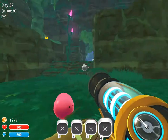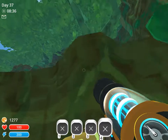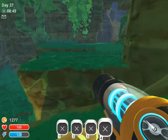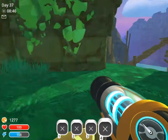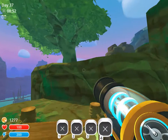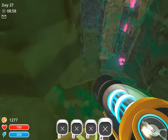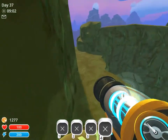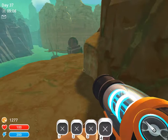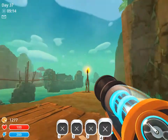Now to get back out we obviously can't go back up the tunnel that we fell down. We'll come over here and use our jet pack to get up on this ledge, go across and over to this bridge, go around this ledge, and we are now back to the gate. And if we come this way we are back outside of the moss blanket.